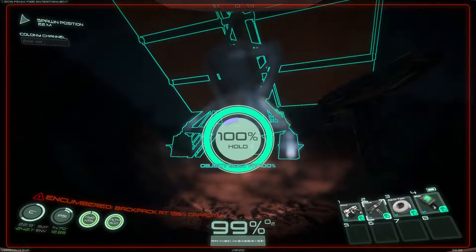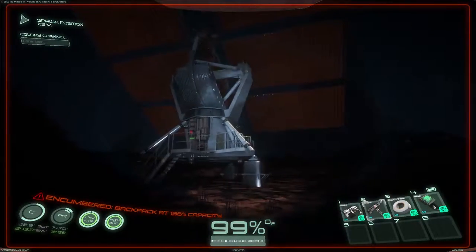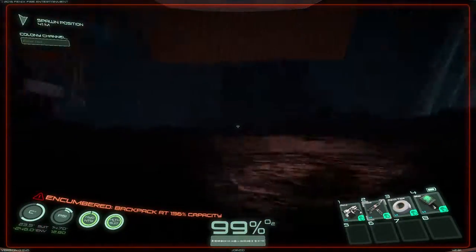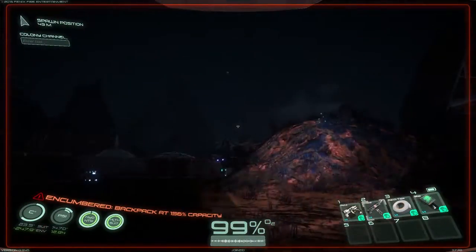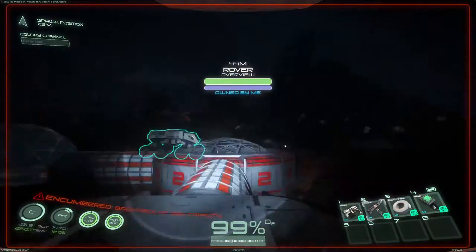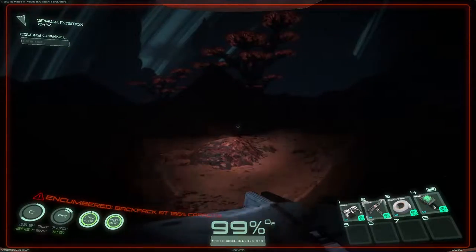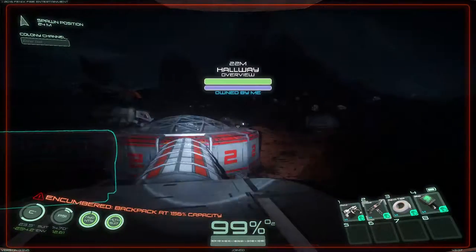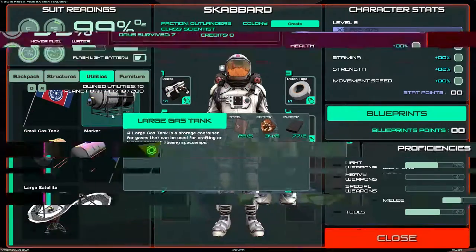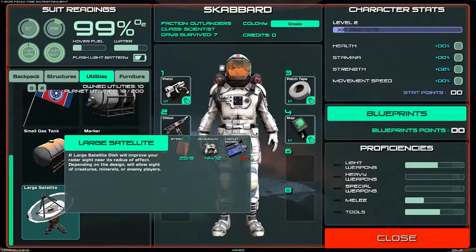Can we actually do anything with it? Anyway, we've officially done it — we've built everything that makes sense. We didn't build the gas tanks, we didn't build a flag — we're out of plastic. We didn't build the satellite. The satellite would improve radar sight near its radius and allow sight of creatures, minerals, and enemy players — that would be very interesting if I was hunting specific creatures or playing on a PVP server.